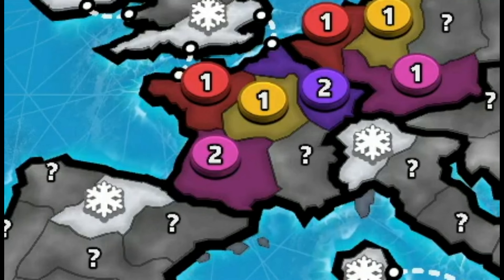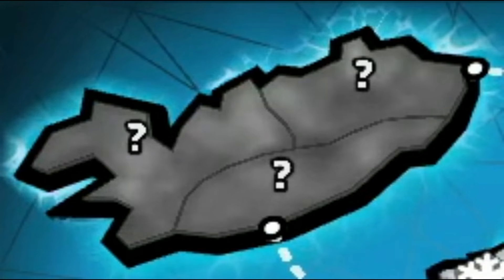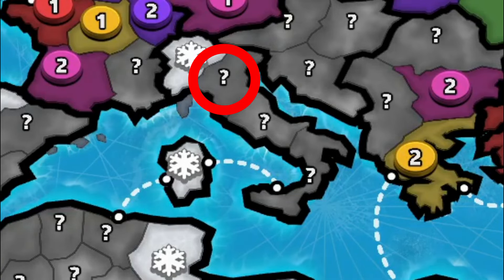West Africa, Spain and France combined is a gigantic 1.0 hold. Iceland and the British Empire combined is a 1.0 hold as well. Italy is a 1.0 hold too.